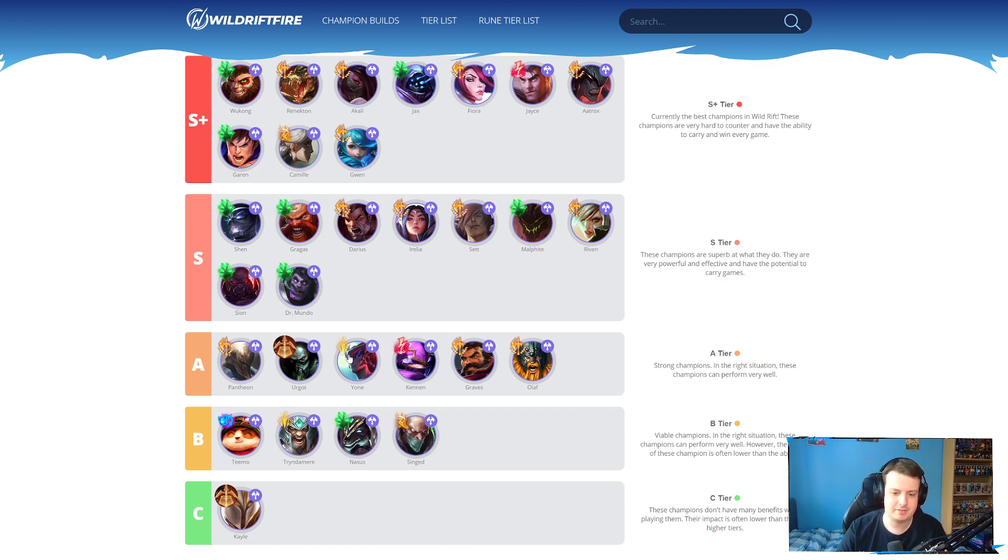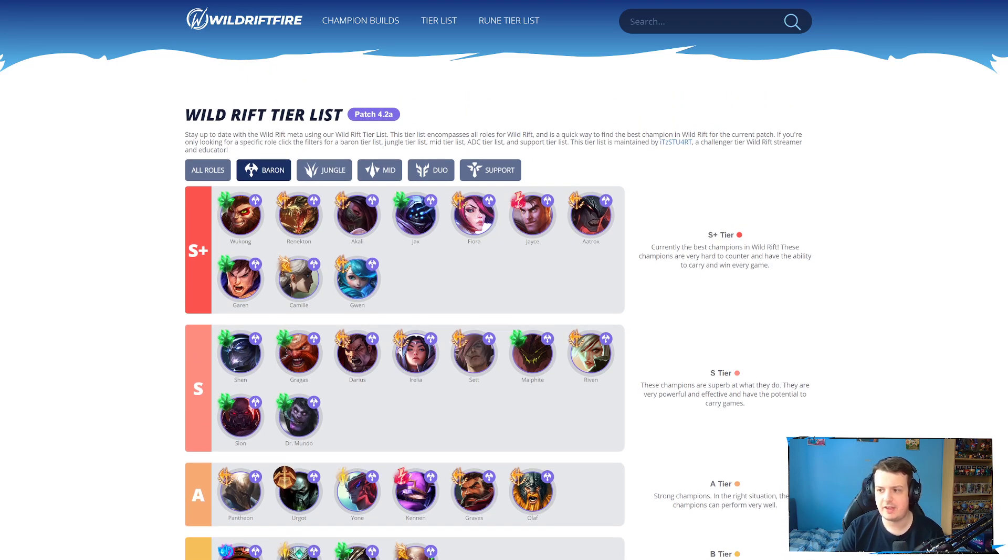Yone received a little bit of a nerf — his base attack speed went down, and there are some jungle changes I'll cover later. Yone's a weird one. I don't think Yone is that good in the Baron lane. Maybe he deserves to be S tier there. Actually, I don't think he deserves to be in the same tier as Graves, Olaf, Kennen, Urgot, and Pantheon. I think Yone should definitely move up into S tier. He's still very, very strong. He still has really strong items — Solari, Charge Blade, Shieldbow. Divine Sunderer can also be good and strong against other bruisers. I think Yone deserves to move up into S tier because of how strong the champion is and what he provides in teamfights and also split pushing.